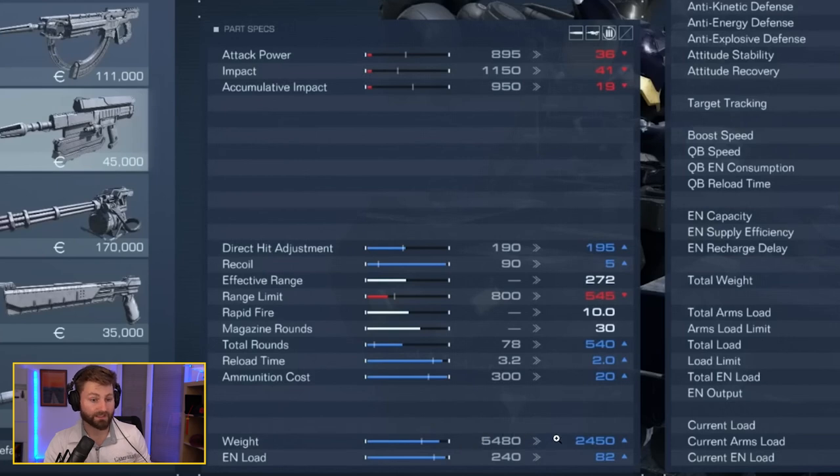Weight is how much the weapon weighs — you need to make sure your legs and arms can support it. EN load is your energy load, which works the same way except based on your generator.